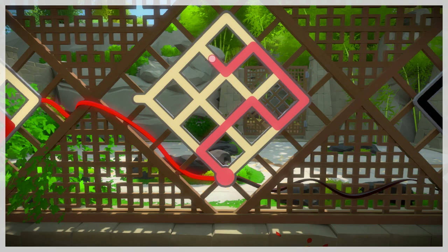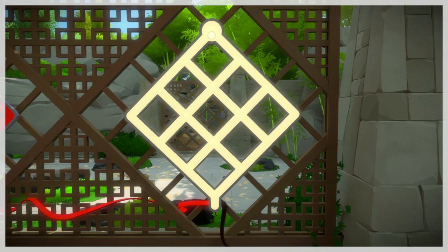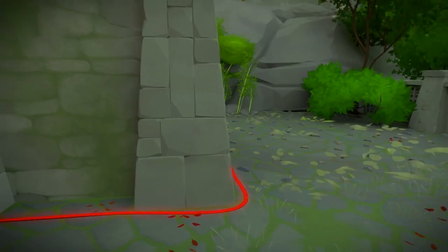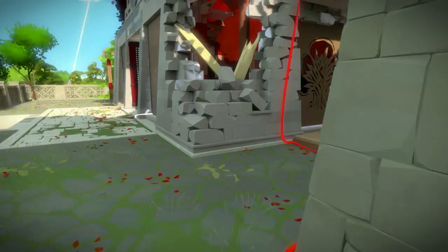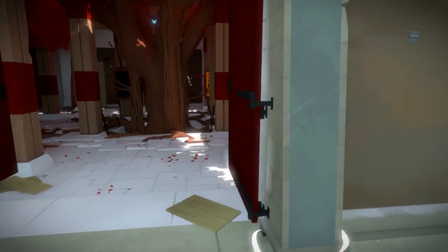That will unlock the second panel. We just want to follow whatever that shape was — go up here a little bit and then go like that, get that square out of there, and then another little square right before the end. That locked the third panel. Now remember you have to do reverse thinking for this one — you place the line there, then come to the left, then to the right, and then go down to the finish. Those three panels will unlock this little gateway over here. It also unlocked this panel inside of the monastery.